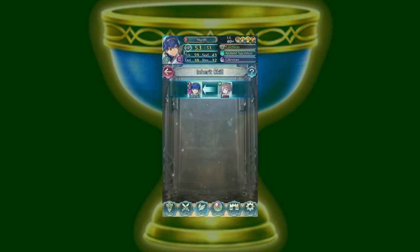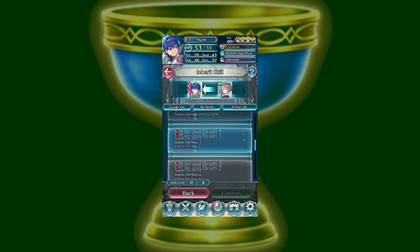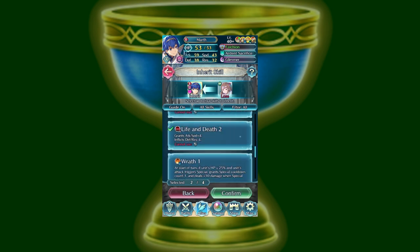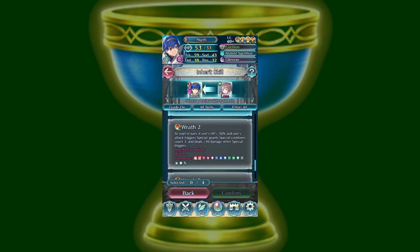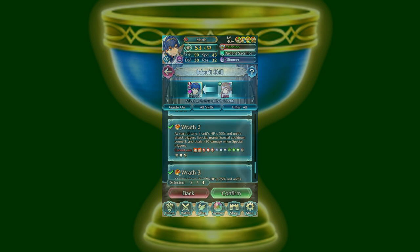Second, most Grail units have one line of inheritable skills that become fully inheritable at 4 stars, and another that becomes available at 5 stars. Since all Grail units start at 4 stars, and it takes 20,000 feathers to upgrade them to 5 stars, skills available at 4 stars are probably worth more than the alternative. I'll be sure to point out the units whose best fodder are found at 4 stars, as they are generally the cheaper investment.